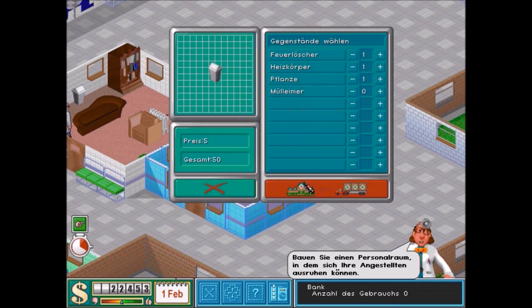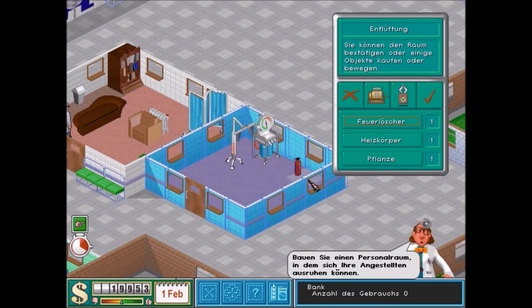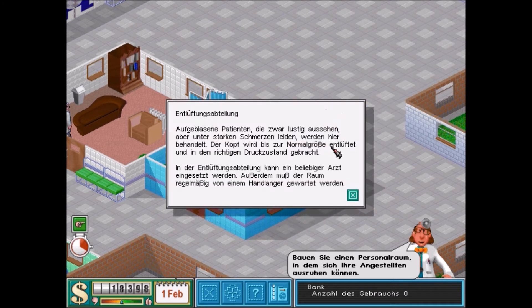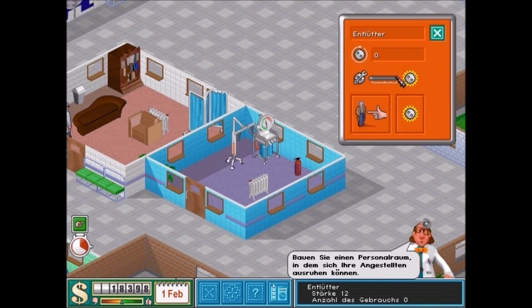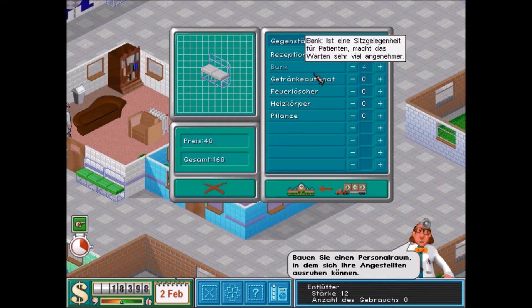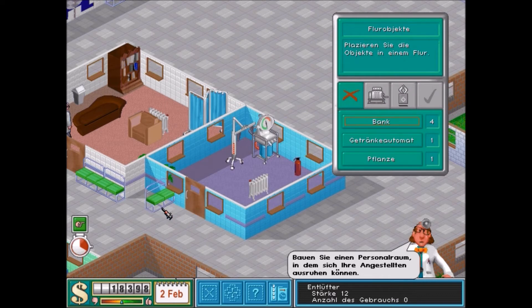Auch wieder jedes Gerät. Bei den Feuerlöschern gibt es noch eine wichtige Sache: wenn man die Feuerlöscher an das Gerät stellt, dann verschleißen die weniger und gehen weniger kaputt. Den Mülleimer habe ich vergessen – Schande über mich und meine Nachkommen. Entlüftungsabteilung – aufgeblasene Patienten, die zwar lustig aussehen und unter starken Schmerzen leiden, werden hier behandelt. Der Kopf wird bis zur normalen Größe entlüftet. In der Entlüftungsabteilung kann ein beliebiger Arzt eingesetzt werden, außerdem muss der Raum regelmäßig von einem Handlanger gewartet werden. Wenn ein Feuerlöscher daneben steht, ist die Gefahr geringer, dass die Maschine explodiert. Die ganzen Maschinen können tatsächlich alle explodieren – das ist ein weniger schöner Anblick.